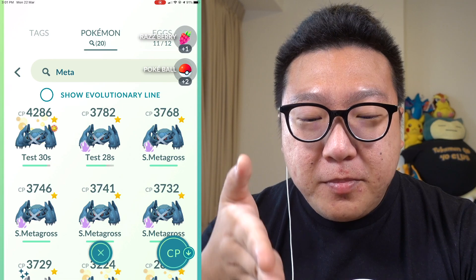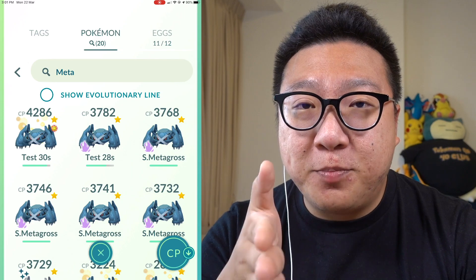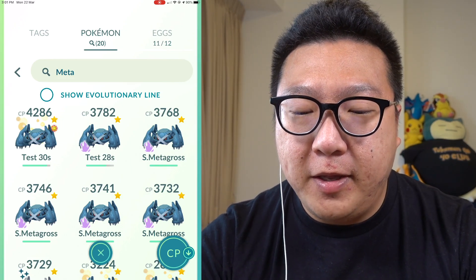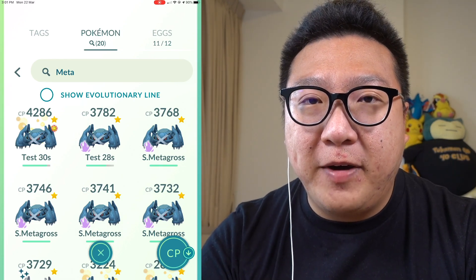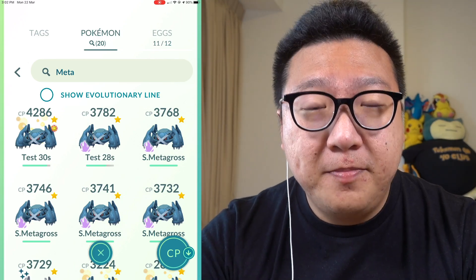This test totally proves it — although it's only a two-second difference now, if my Shadow Metagross were level 50 it would probably be around 25 or 24 seconds. Think about it in terms of percentage, not just seconds — that's a significant gap. A level 50 non-shadow versus a level 40 shadow: it's a big difference, and you want to invest in the right Pokemon.